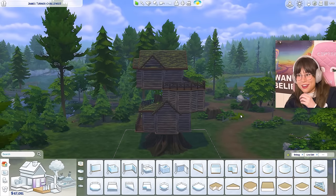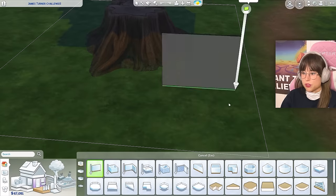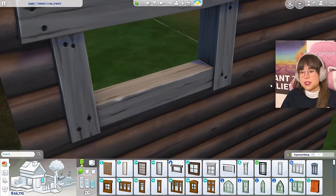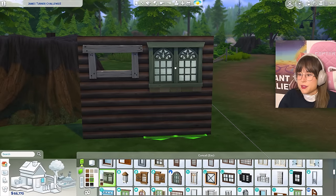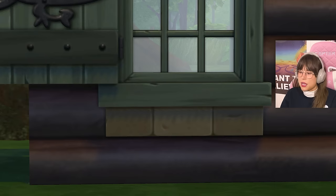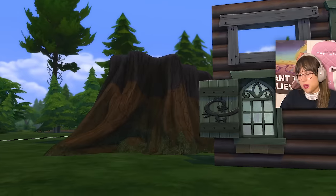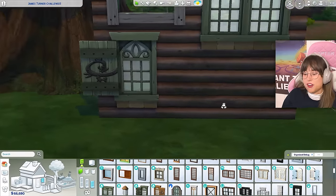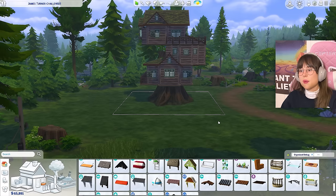Let's start placing some windows. I kind of like these windows, but this one doesn't have any glass — that always gives me the creeps. We have these ones with a brick thing on the bottom; it's a wooden house — a tree house — so would it be weird to have stones on the bottom? I think it'll be fine, just don't look at it. I need to watch my budget too — I'm spending money all willy-nilly. It's starting to come along, still a bit wonky, but we'll hide it with detailing.